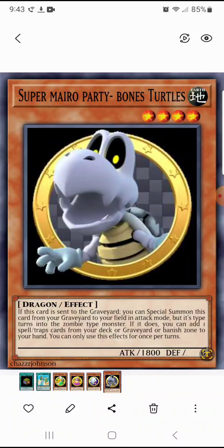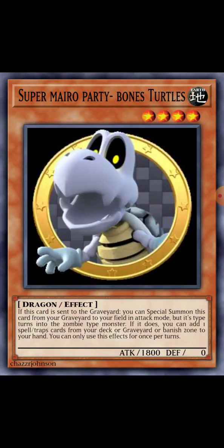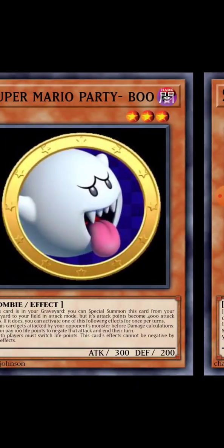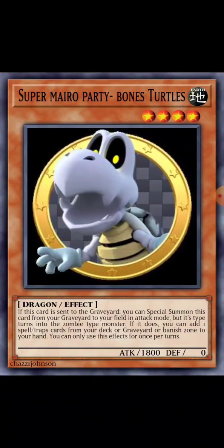This is Bone Turtle. He's an Earth Dragon effect monster. If this card is sent to the graveyard, you can special summon this card from your graveyard to your field in attack mode, but its type turns into a zombie type monster. If it does, you can add one spell or trap card from your deck or graveyard to your hand. That's why he has a zombie thing.